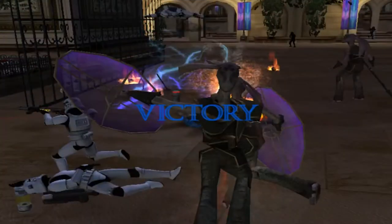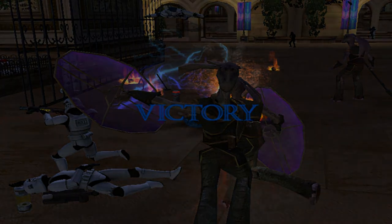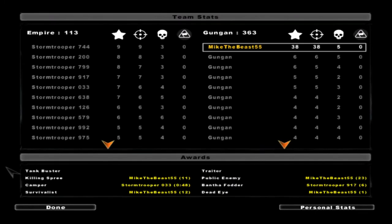There we go — wipe out the Gungans. Hey, there we go. Well, looks like that'll conclude this gameplay on Naboo, Locals vs. Empire side. Thank you all for watching this video, and goodbye!